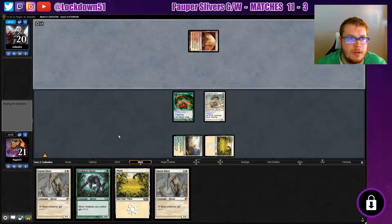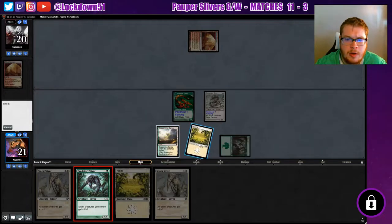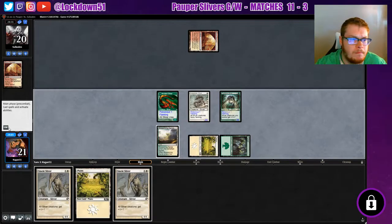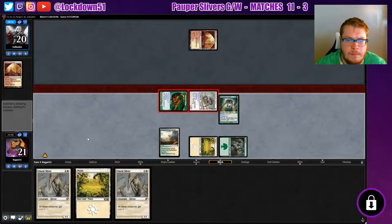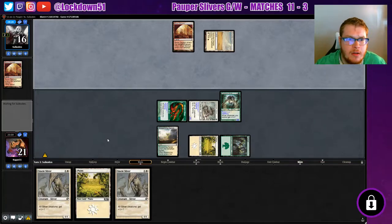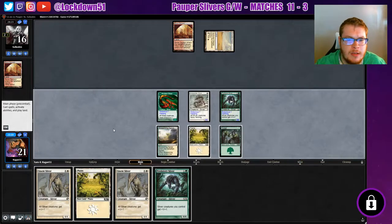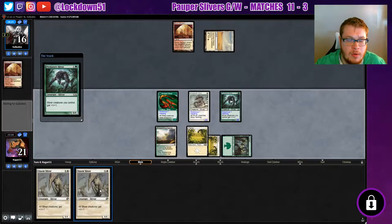Turning a land, tapping a mana, not gonna do anything with it though. Let's start dropping lords. I did clean up the deck a little bit — I added a fourth Sinew Sliver into it. I need to get a couple more cards to make it really good. I don't know what this guy is doing, but we're just gonna keep dropping stuff.